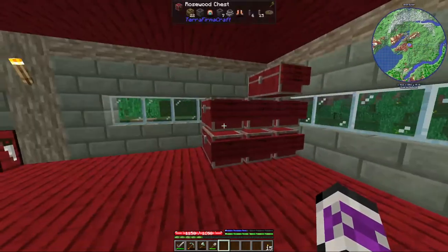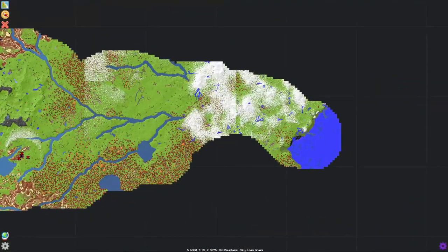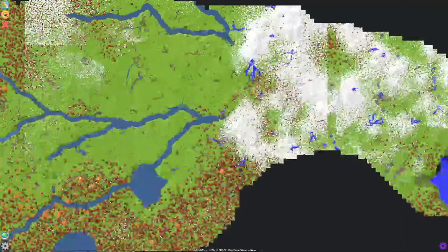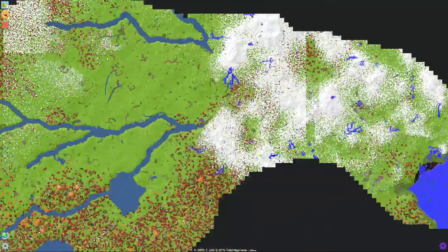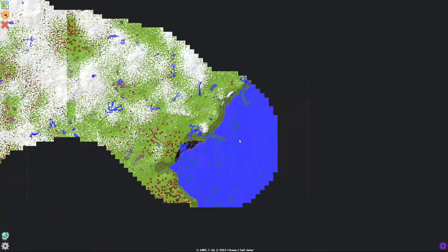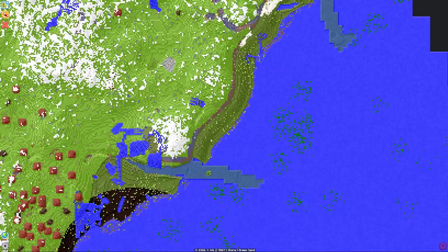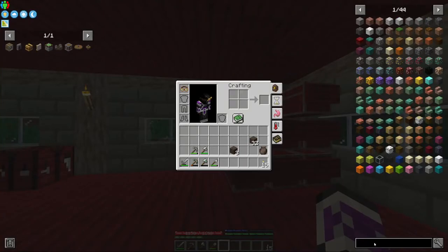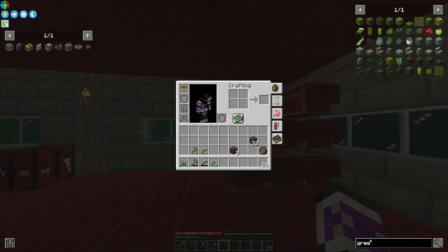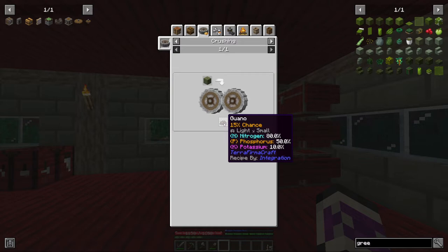Another thing I did between the videos is I finally went out and kept exploring until I found the ocean. It was just further down the way, and what I thought was the river stopping actually just kept going underground all the way under this whole mountain range until I got to the beach. There's green sand and there's black sand, and every different colour of sand can be ground down into something. So I have a bunch of green sand now, and I can use this to make guano, which is a pretty good fertiliser.